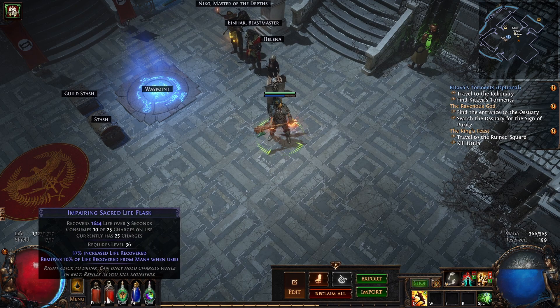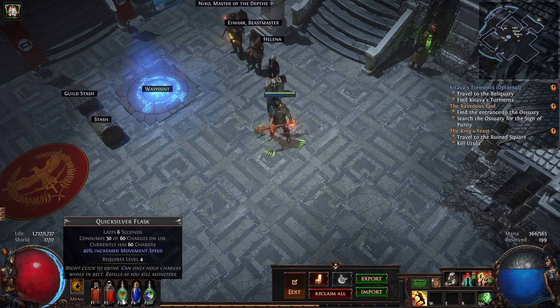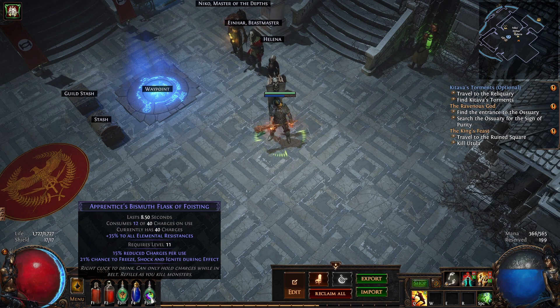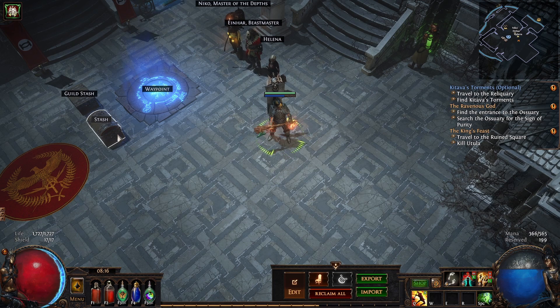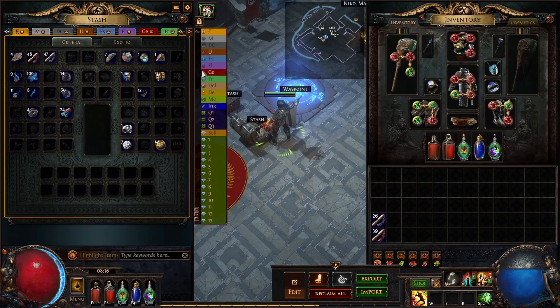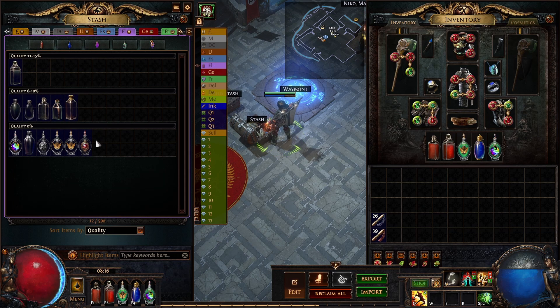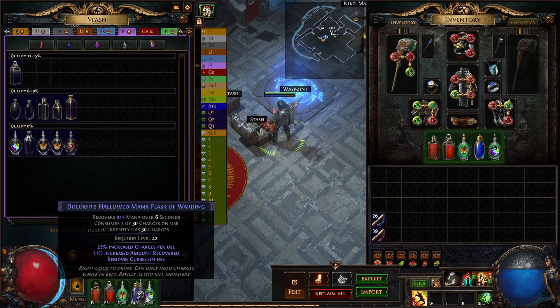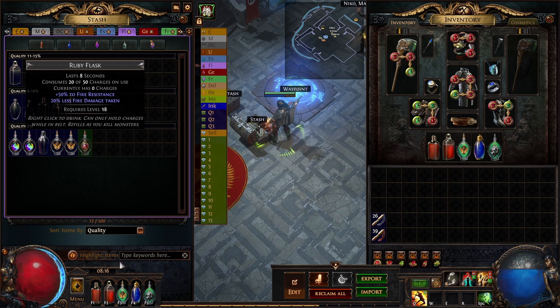The speed potion is neither here nor there, and I have the Elemental Resistance potion as just a little bit extra. But because we are capped now, we could probably swap that for the armour one to be fair. Let's do that. There's no right or wrong with these by the way guys, feel free to have a play. The build guide is just a guide. We'll go with the armour flask, why not?